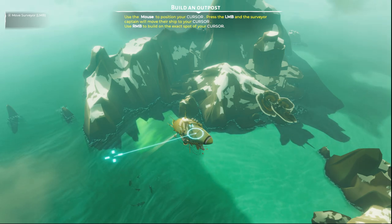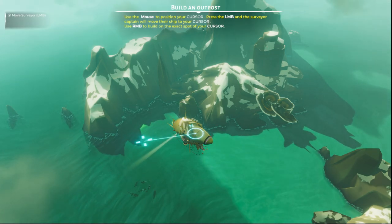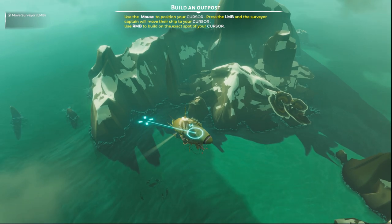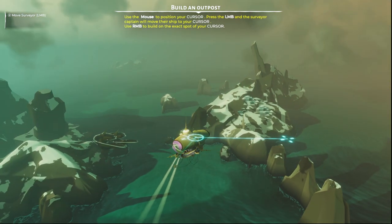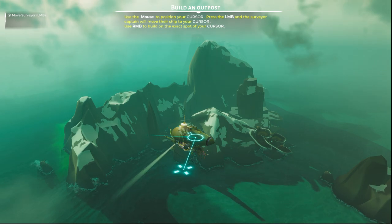All right, that's a bit weird on the controller. Let's use the mouse. Use the mouse button to survey — move your ship to your cursor. To build on the exact spot — I like how that puts it. We can have a nice little bridge going from side to side.